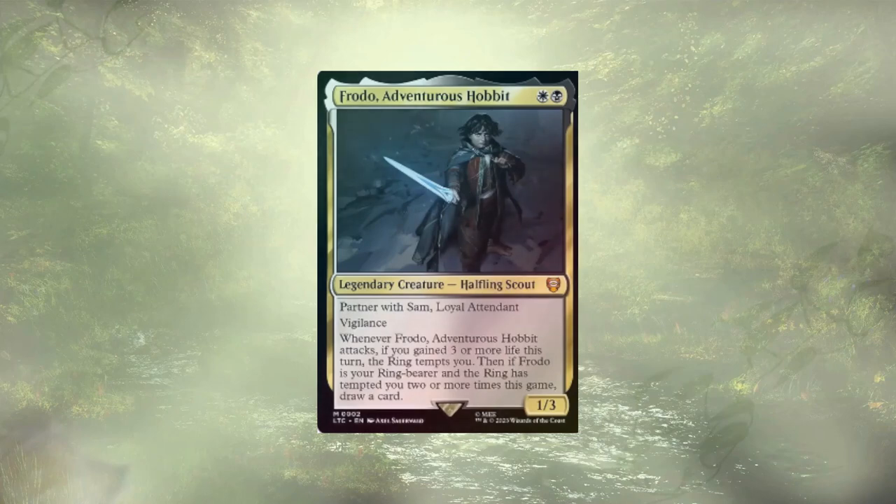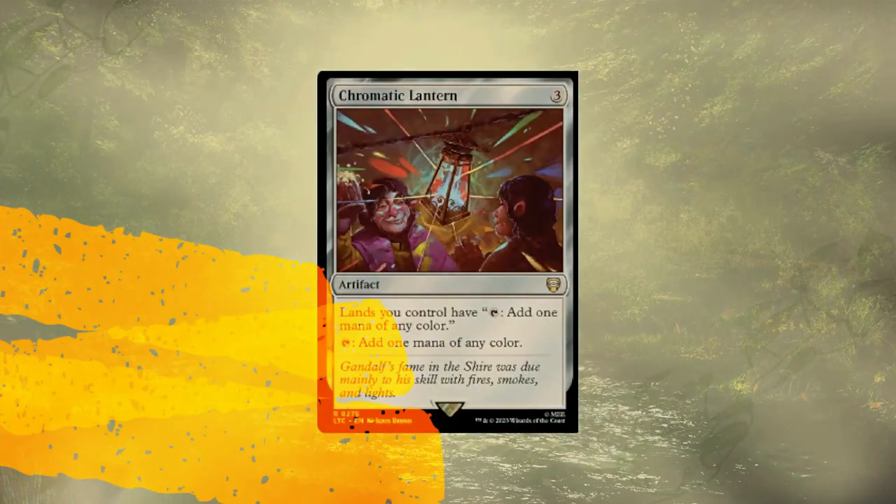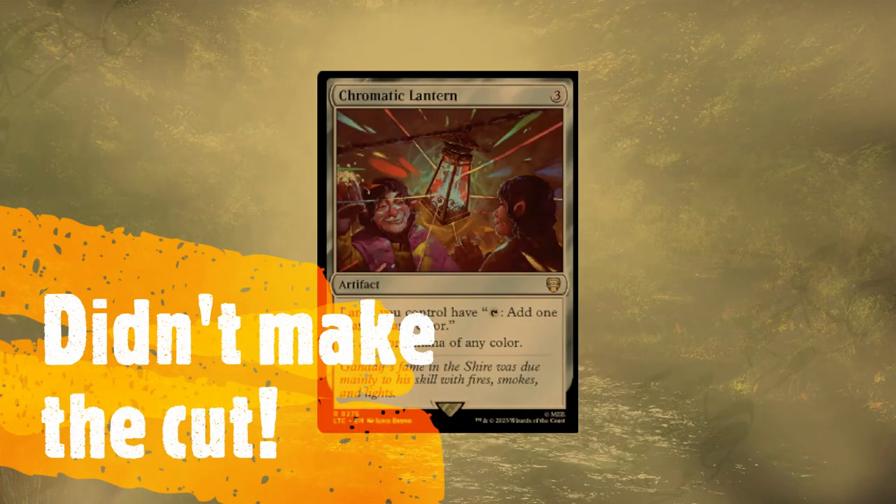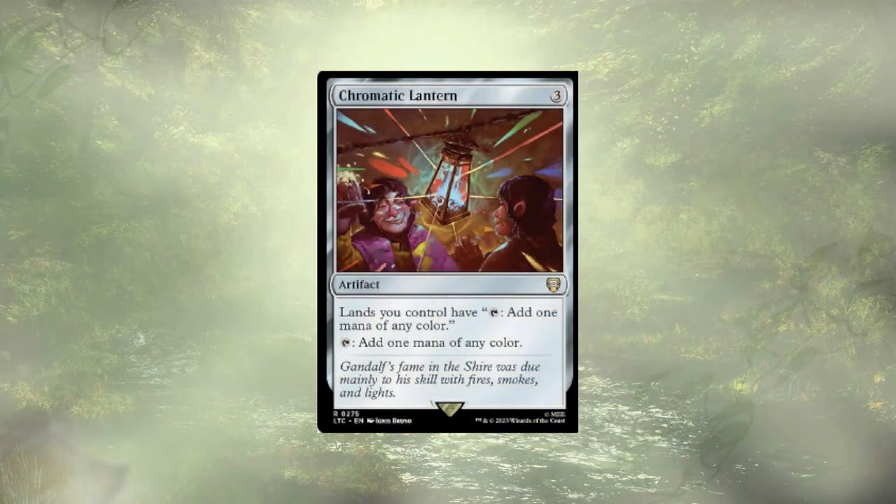What cards are we taking out to make room for our feasts? Starting off our list, we have Chromatic Lantern — a mana rock that fixes all of our lands to tap for any color. I just don't think we need the mana rock. The mana base is already solid and, truth be told, we're really just splashing black in the deck, which is predominantly white-green anyway.